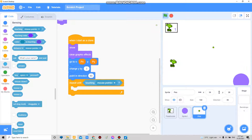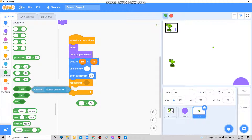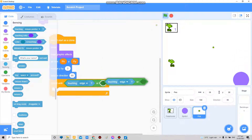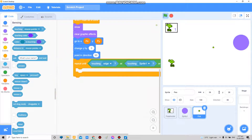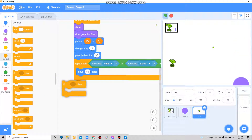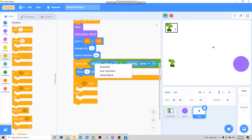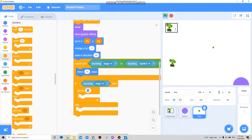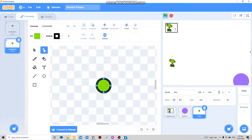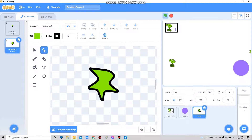Repeat until touching edge or touching sprite 1, move 10 steps. Then if touching edge, repeat 1 and move 10 steps. But if not, I'm adding a splatter effect — I just do like this randomly, pointing in a direction between negative 180 to 180.